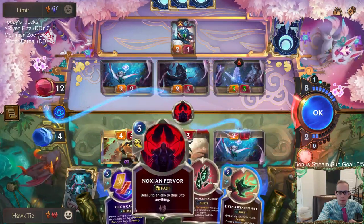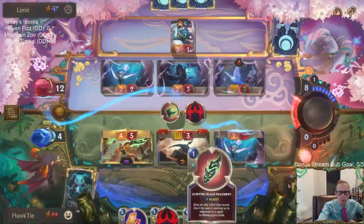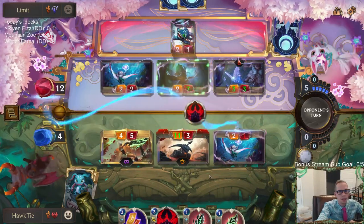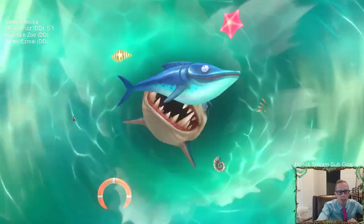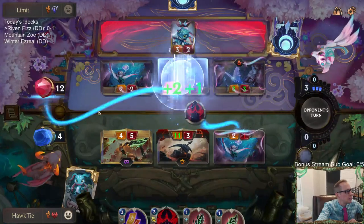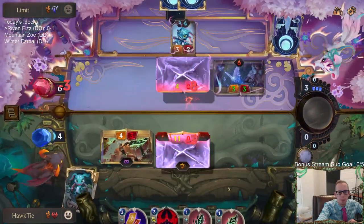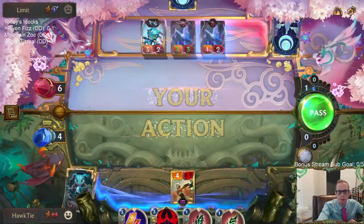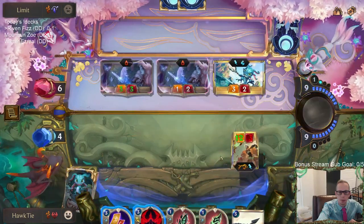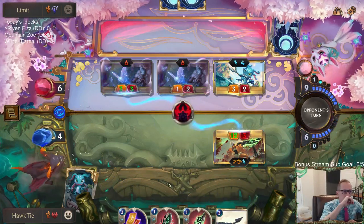There's still much to answer for. I guess we try to go in — Guiding Touch doesn't save them but another Astral Protection does. I wish I would have blocked their lifesteal the last turn and then used Fervor. Hush is a heck of a card — a heck of a card.